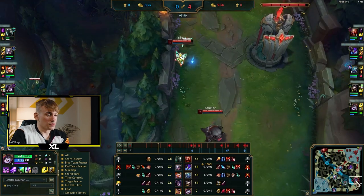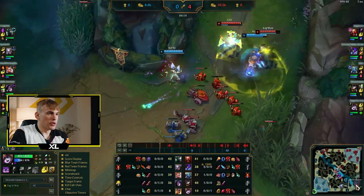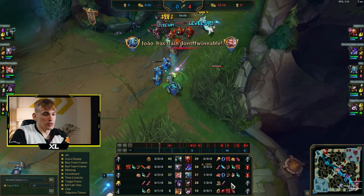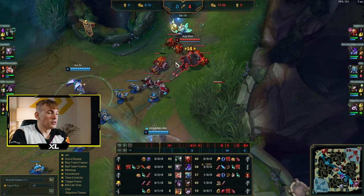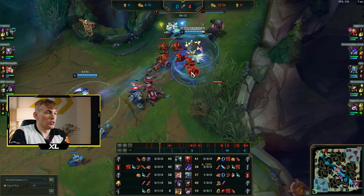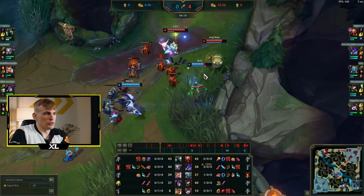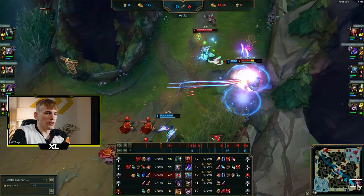They're going all-in on us but we're winning. This is really bad from Rell — she jumped into a huge wave. Whether you're playing Lulu or an engage champ, never go into a big wave like this without your jungler. Look, she jumped in — Kog'Maw zoned with his E, Kai'Sa and Rell are instantly there. Now we need to crash this wave.